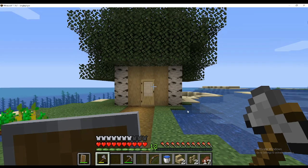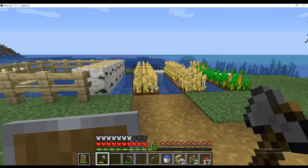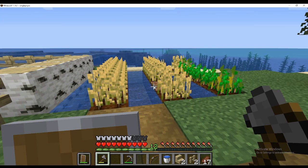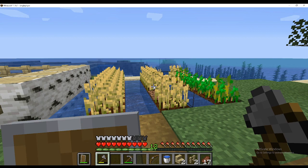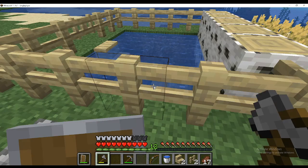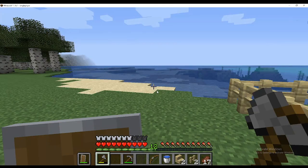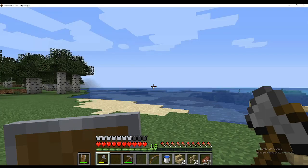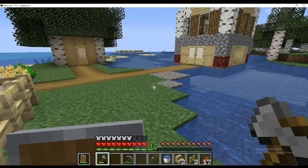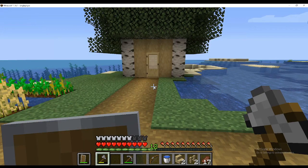This side is my house with two floors. Over here I have a wheat farm — I also make potato, beetroot, carrot, and other farms. On this side I have a small pond, and I'm also thinking of making a fish tank over here where I'll put all the fish.